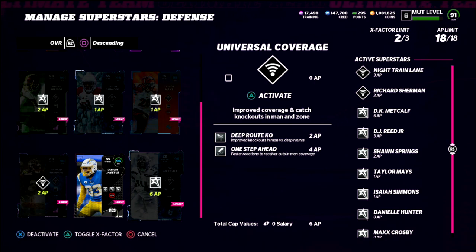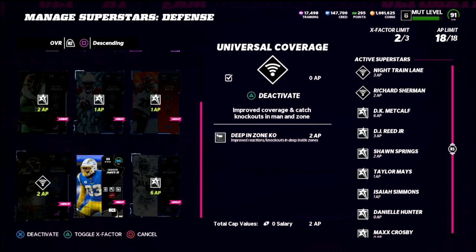Now let's look at DK Metcalf — in the Seahawks theme team he's one of the corners with 99 speed, and he's one of the corners with a man archetype. With that you're able to get one step ahead and deep route KO combined for six AP. My plan is to use him in the slot and man him up on the slot receiver, because typically that's the number one problem player in any formation — the one that's going to benefit most from one step ahead and deep route KO. One step keeps them close on crossing or corner routes, and then they activate deep route KO on the sideline and make catch tackles.